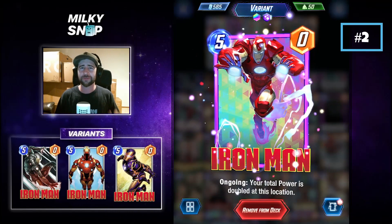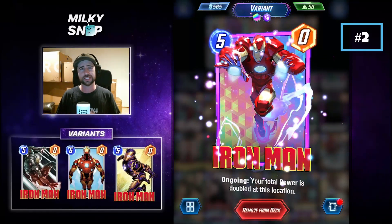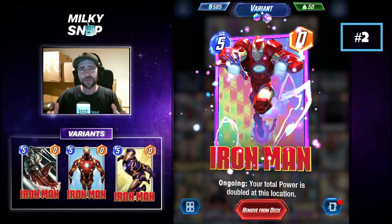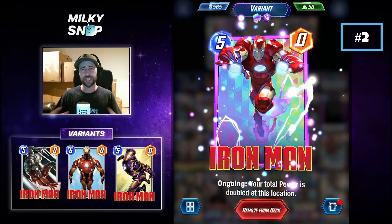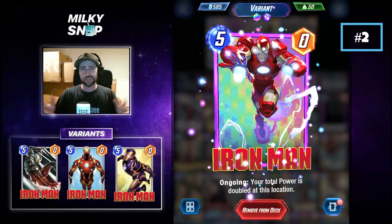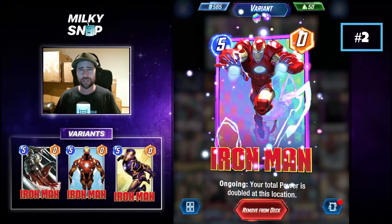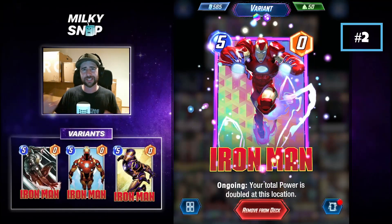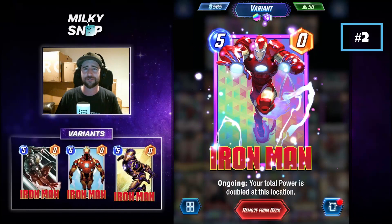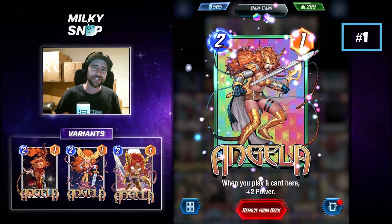Now we get into the top two. Coming in at number 2 is Iron Man. Iron Man is an insane card in this game — not only in beginner decks and Pool 1 decks as you're first starting out, but he is a core component of a lot of decks later on in the game, even into Pool 3. Iron Man is the absolute king of locking down a single location. If there is no Enchantress in your opponent's deck, there is very little they can do to stop what you're doing with Iron Man. You can play him on turn 5 to manipulate your opponent's turns, or drop him on a final turn to blow away your opponent at that single location with a surprising amount of power. If you're looking for a flex pick and a big push in a single lane, Iron Man is your absolute go-to.